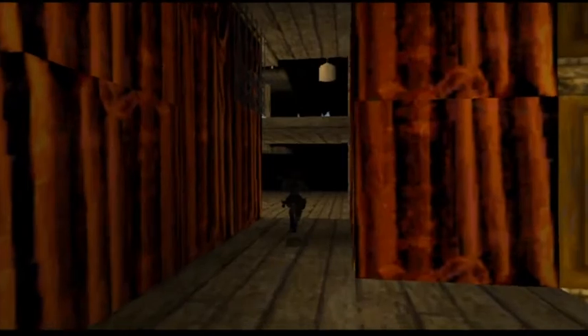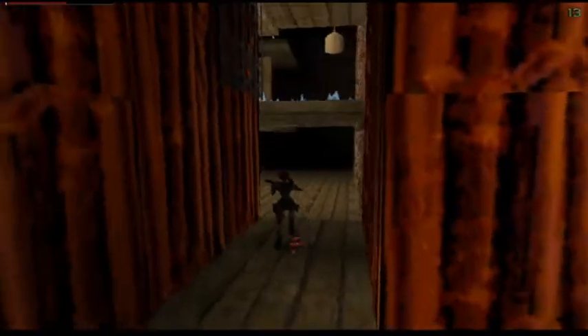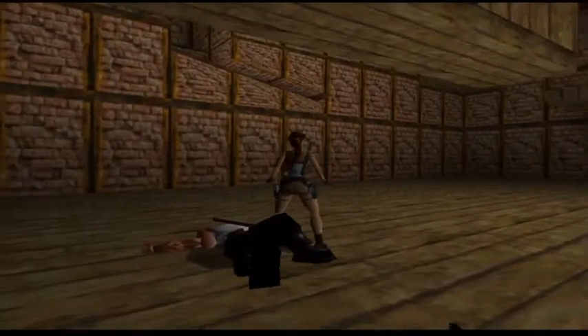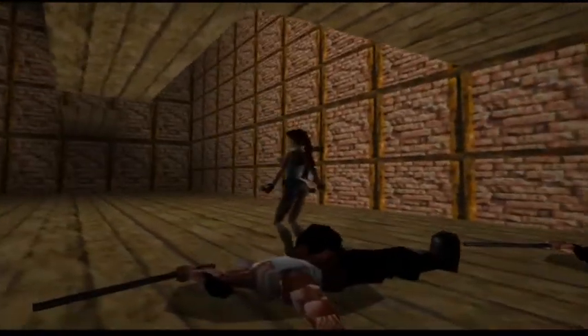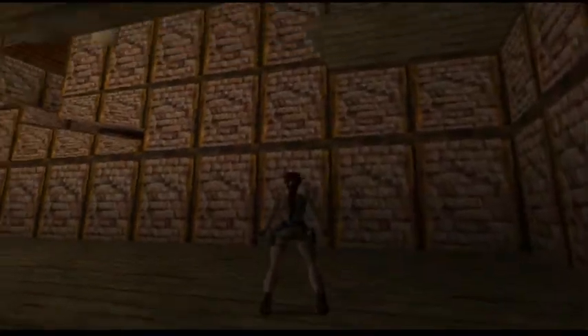I'm going to pull out my shotgun, because when I come up here we're going to spawn two thugs with clubs. Nothing. So there are a couple of sandbags — I'm going to go ahead and set these off now. And there's another one over here, I'm going to go ahead and set it off.